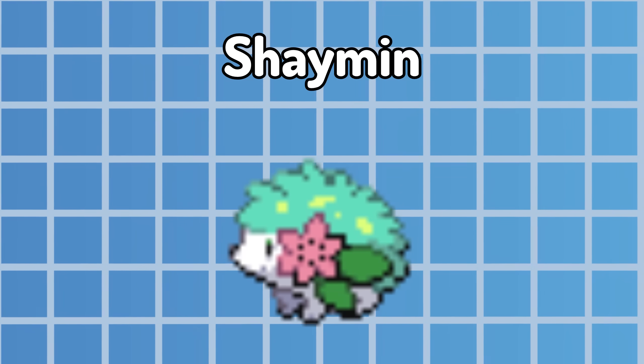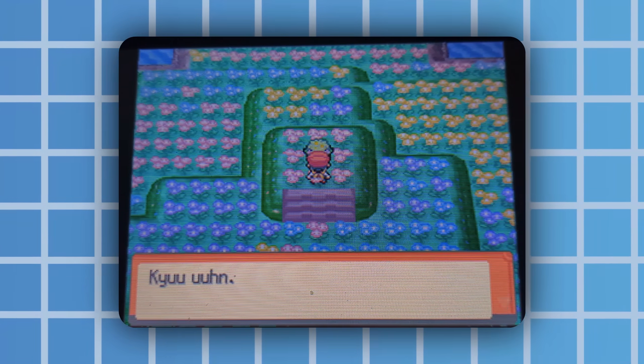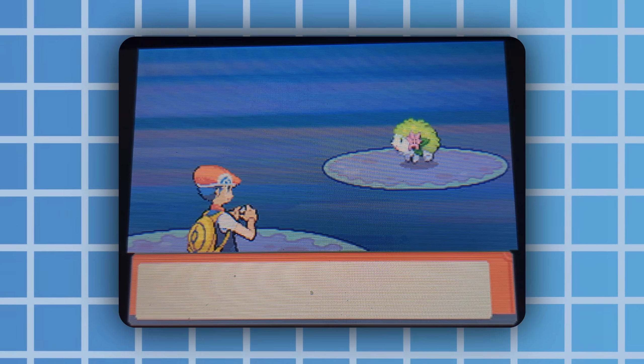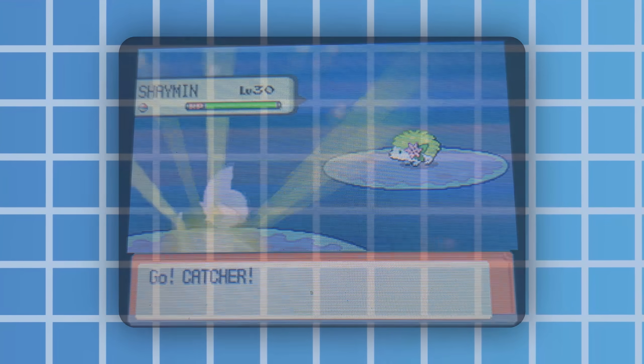The second hunt will be the mythical Pokémon Shaymin in Pokémon Pearl. This process is very similar to the Sapphire starter, by saving the game right in front of the encounter, starting the fight, and checking if it's shiny. I'm not going to make the robot fight and capture the shiny, because the machines should never have that much power, but it'll do a great job of finding it. So now we've laid out what it's going to do, let's talk about how it's actually going to do it.